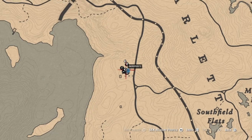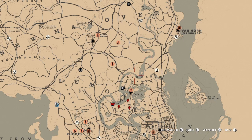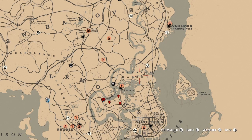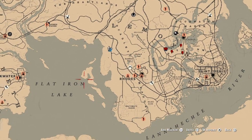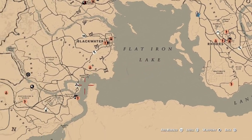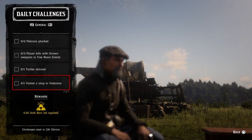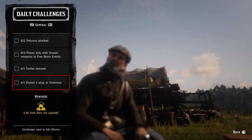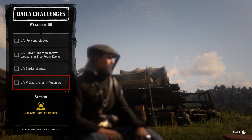For one turtle skin, I can show you where to find turtles in the Bayou Blue Water Marsh area — it's packed with turtles. You can also find turtles in these chains of islands, over here on Flat Iron Lake islands, and by Stillwater Creek. Go ahead and get a turtle and skin it to complete that challenge. For one visit to a shop in Valentine, fast travel to Valentine, run past the butcher or go into the shop and that challenge will be completed.